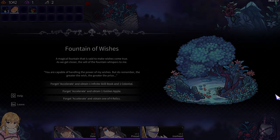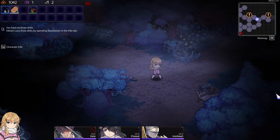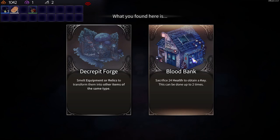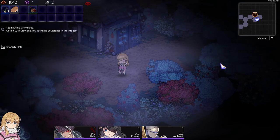I want to forget Accelerate. What do we got here? Carpet forge — melt things. I don't have enough things. Pin a key — yes. We won't do that until we actually need a key.